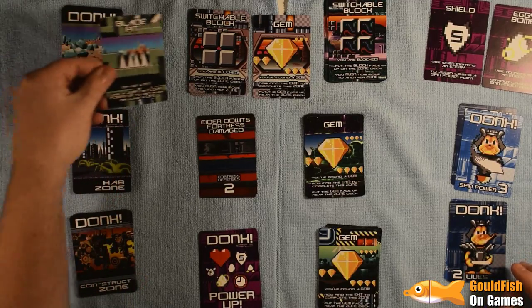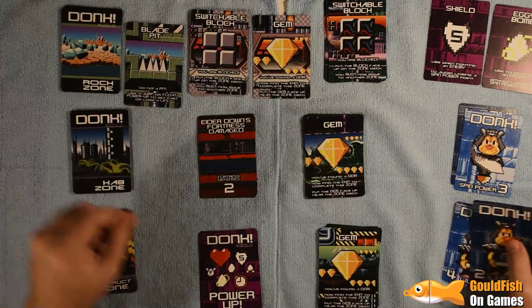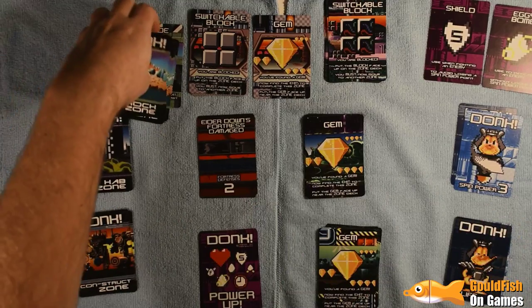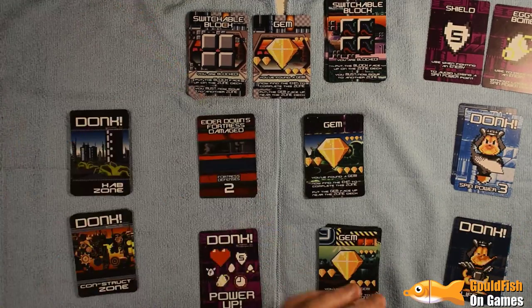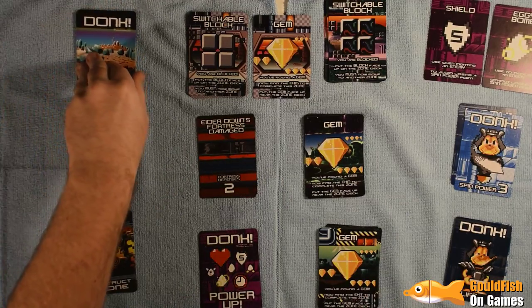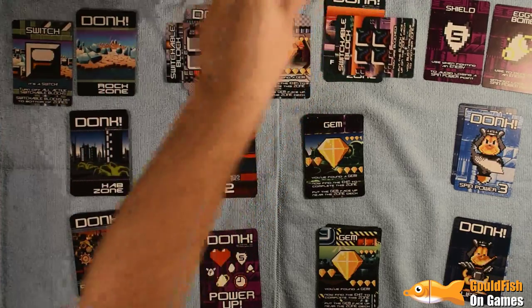Blade Pit — ouch. If we hit another hazard sooner rather than later, this could be dangerous. Switch — those zones are now accessible. And we've hit the exit. I know I've got hazards to hit in there. I'm going to go to the Hab Zone because hopefully it might be a bit easier on me.